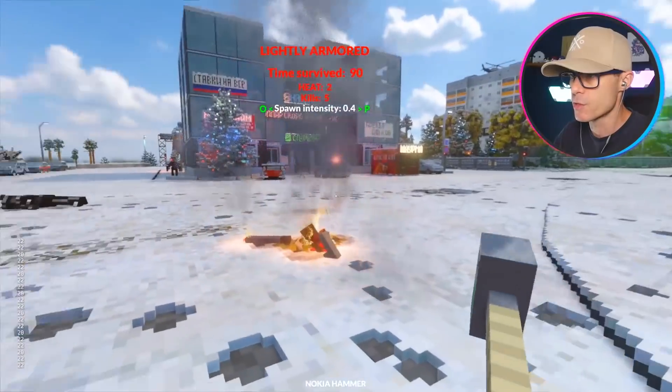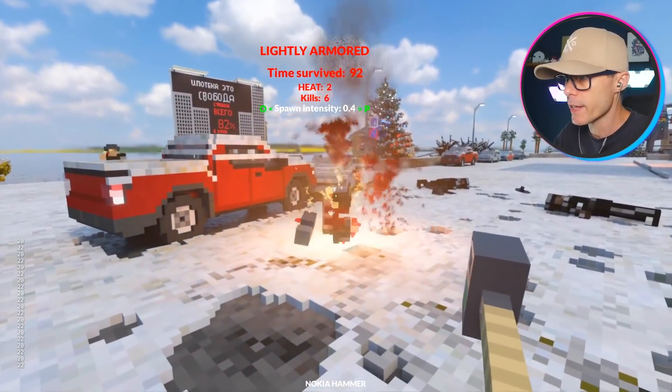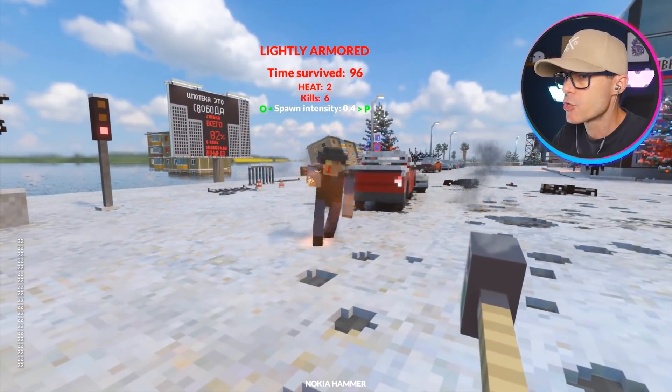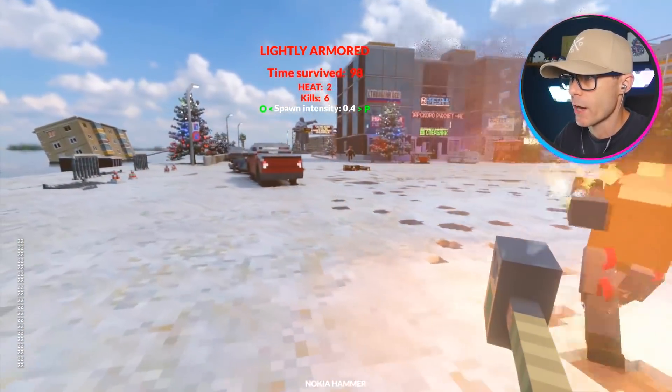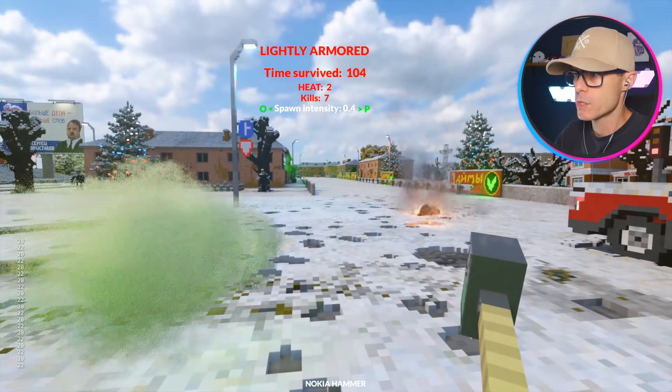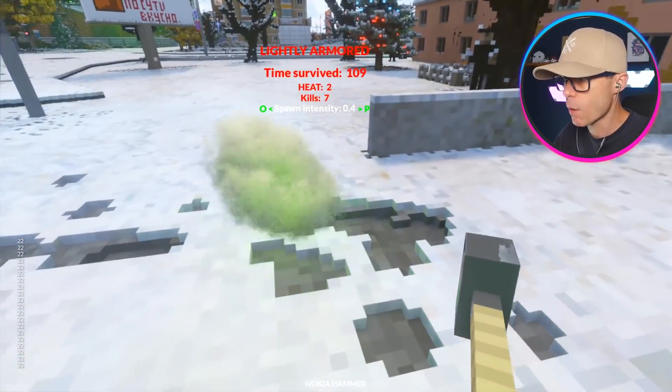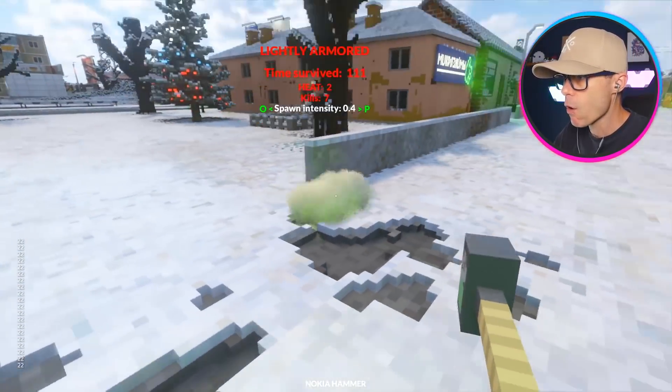It's a slow death for those zombies, but it's still effective. Look at that guy — he's coming at me, and then all of a sudden bang, he drops down because he's actually on fire this whole time. I'm gonna switch modes. Are we back to farts again? No, that's an insect one — it's like a swarm.